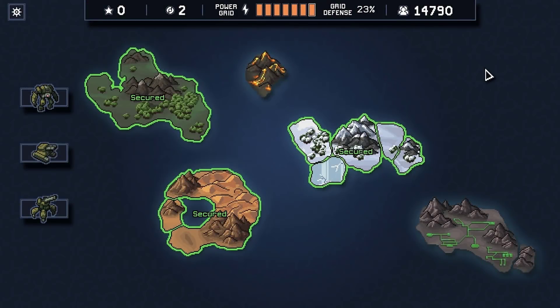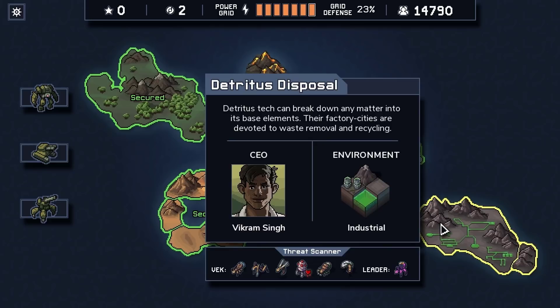Hello everyone! Vanguard of Valor here, and welcome back. We are back here with Into the Breach, having just finished our third island. Now we're entering the final stretch as we make our way to island number four, Detritus Disposal.